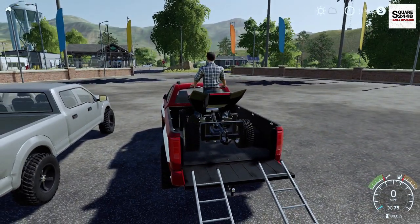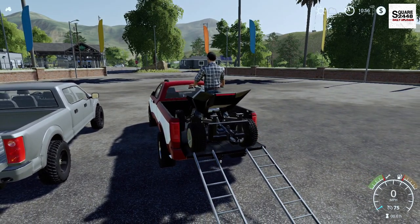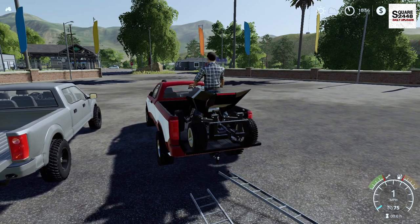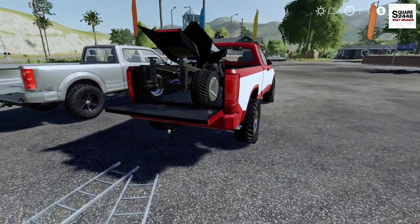Now to unload it, you could back right off, or you could try it with the ramps here. Sometimes it works, sometimes it doesn't — as you guys can see, the ramps just kind of slide back there. So that's one of the problems, but you get it in here, which is so cool.